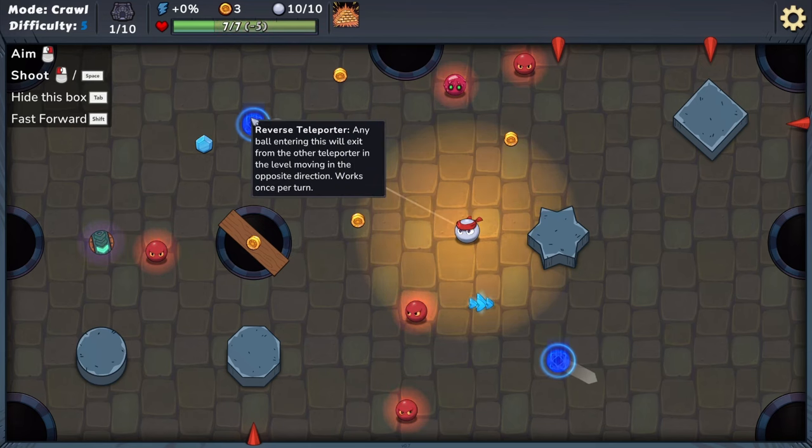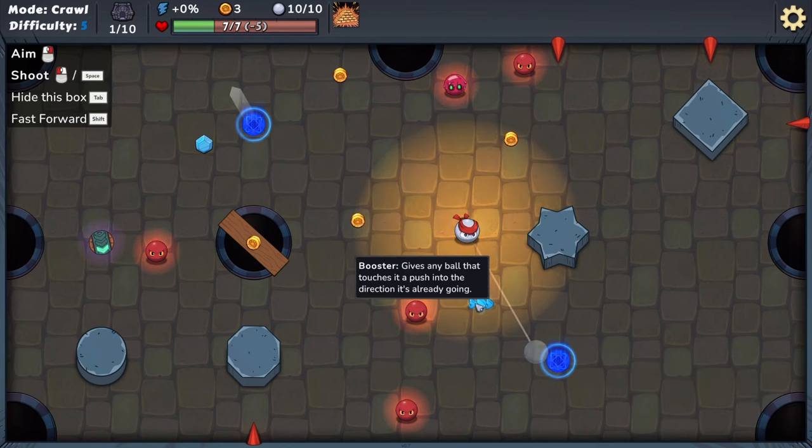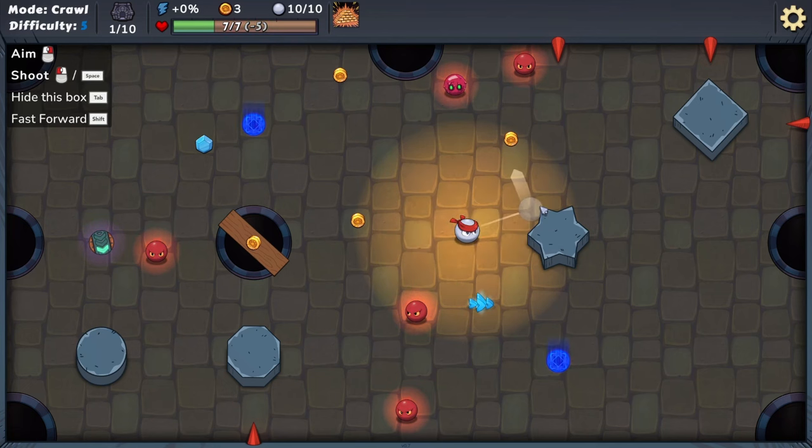There's a reverse teleporter — any ball entering comes out the other end. You know what holes do in pool? Push enemies in to defeat them. Take one damage when you fall in yourself — okay, we don't want that. I do appreciate these tooltips; it makes the game instantly accessible. You can just hover over things. An obstacle — I know what that is now.